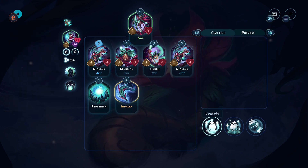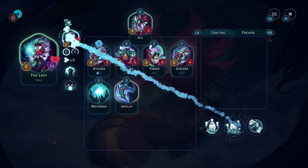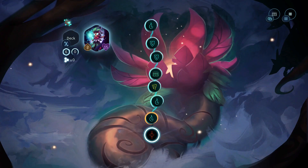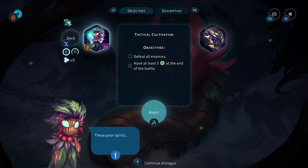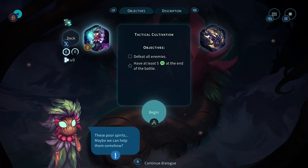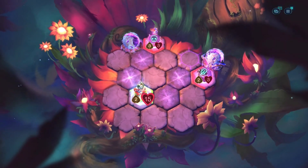Wait, what just happened? I'm very confused. Let's heal ourselves and move on to the next chunk of the battle. Defeat all enemies and have at least five green things at the end of the battle - what are the green things?